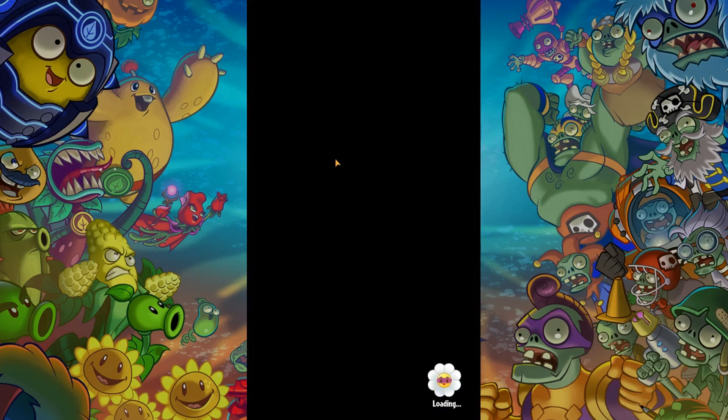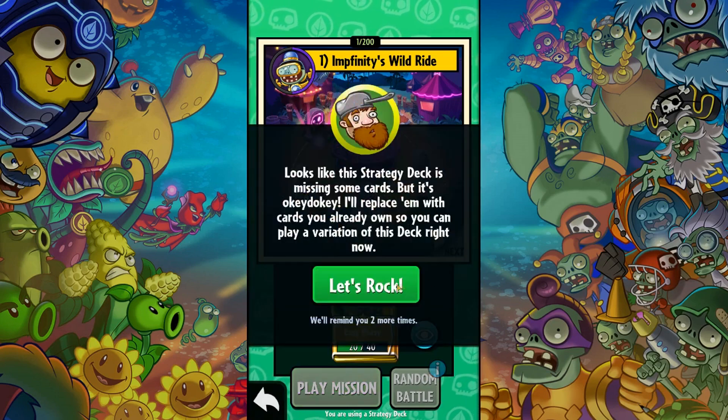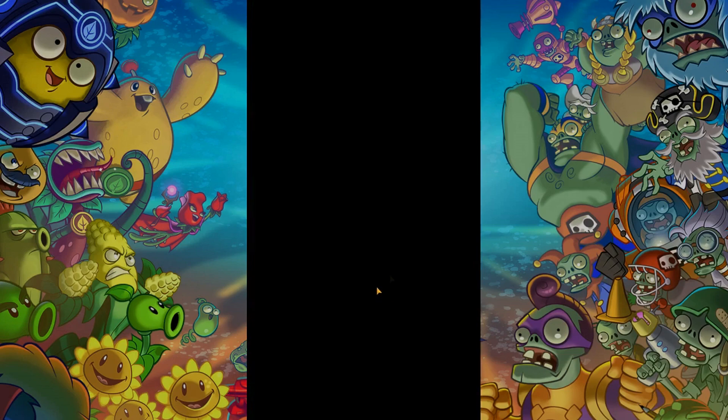We are going to start the plant mission right now. This is basically after the tutorial finishes and here's where the real content starts. I'll also play online if I'm going to make more videos of this game, but let's just start by playing some of these. Looks like the strategy deck is missing some cards, but it says it'll replace them with cards I already own.